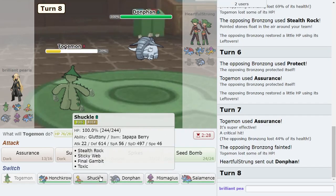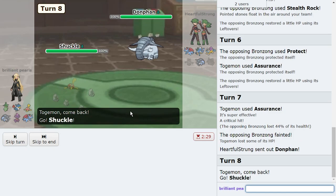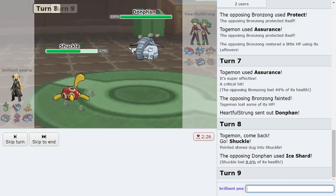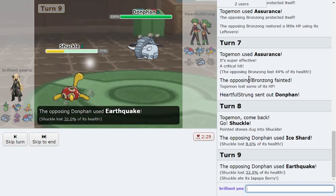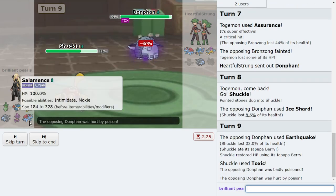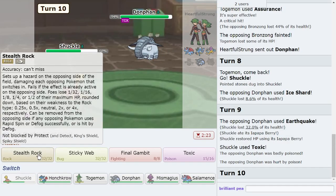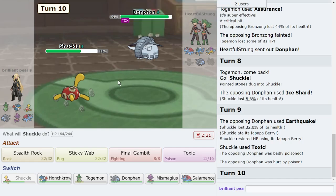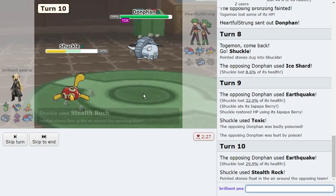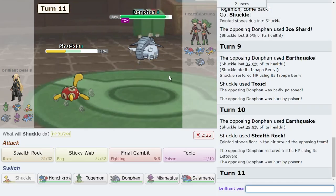They don't really have a switch into this, so I go for it again — second kill of the day for Togemon. Donphan comes out, I make the shuffle play and go for Toxic, using the defensive mon that this technically should beat 1v1 to toxic something. I get my Gluttony activated and my Oran Berry. I think Stealth Rock is the best play here — Stealth Rock will enable me to outrage-sweep my opponent.